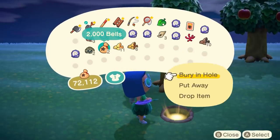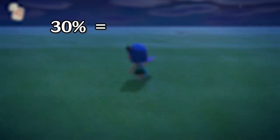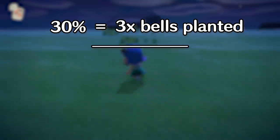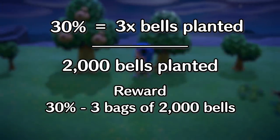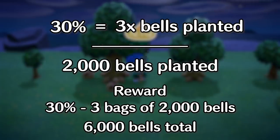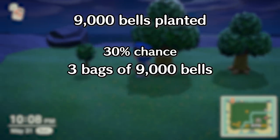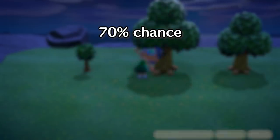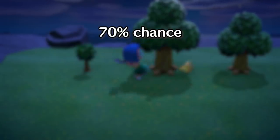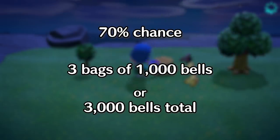Planting between 2000 and 9000 bells is a bit more complicated. 30% of the time you will get three times whatever you planted. For example, if you planted 2000 bells, the reward has a 30% chance of producing three bags of 2000 bells, totaling 6000 bells. Or if you plant 9000 bells, the reward has a 30% chance of producing three bags of 9000 bells each, totaling 27,000 bells. But 70% of the time, you will only receive three bags of 1000 bells, or 3000 bells total.